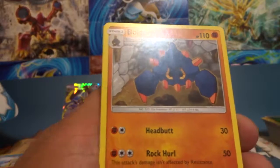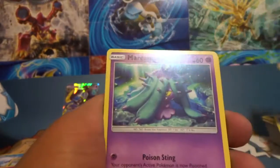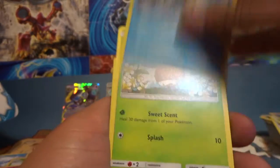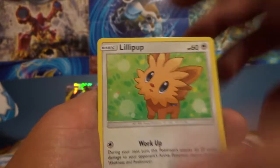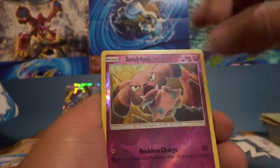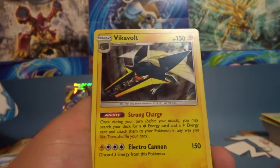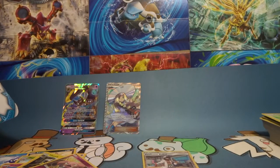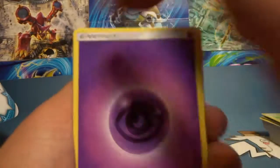If you guys need energy, I'd say pick up the Sun and Moon set — energy cards come more frequently, at least one per pack. You might not get the one you need but at least you're getting energy, especially if you're not buying elite trainer boxes. Reverse and a whoa — Vikavolt! That evolves from the bus bug Pokemon, it's like the Caterpie cat bus but a bug.